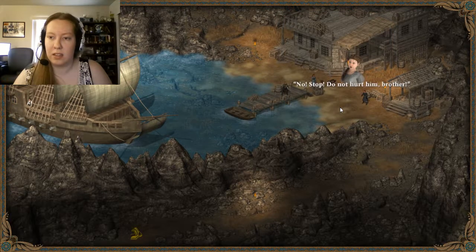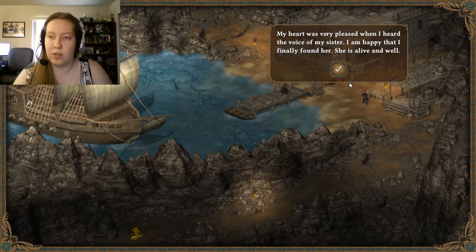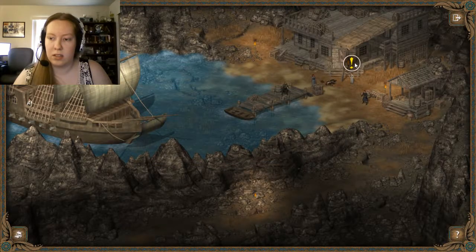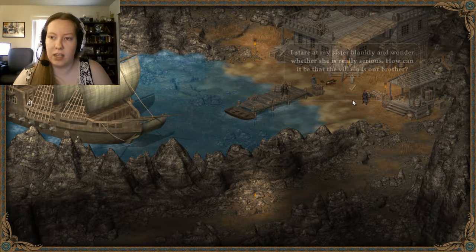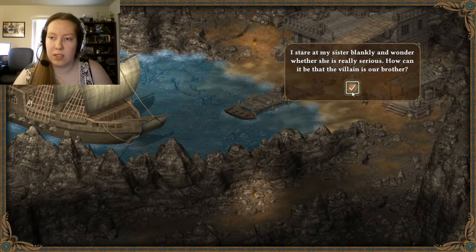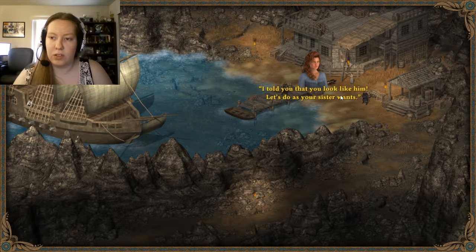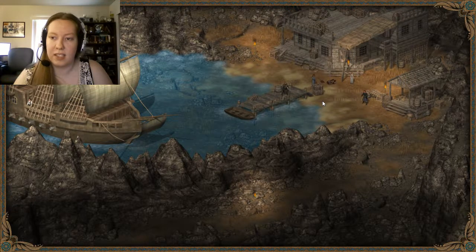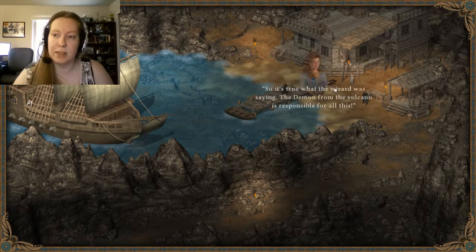No, stop! Don't hurt him, brother! My heart was pleased when I heard the voice of my sister. I'm happy I found her and she's alive and well. You must not harm Black Rose - he is our brother. He's not guilty of anything. I stare at my sister blankly and wonder if she's really serious. How can that villain be our brother? Believe me, we must help him. I told you that you look like him. Let's do as your sister wants. I believe my sister - Black Rose was not always bad. Perhaps he deserves a second chance. Thank you. You freed me. I don't want to serve him anymore. He's talking about the demon that controls him - it's the demon's fault.